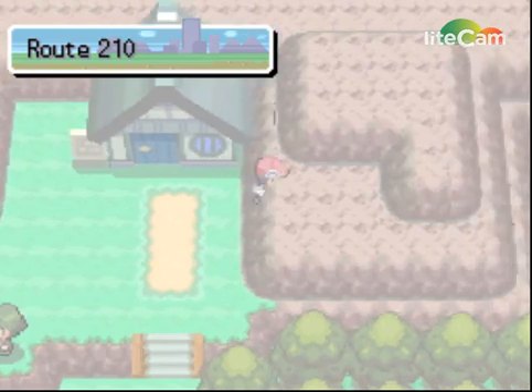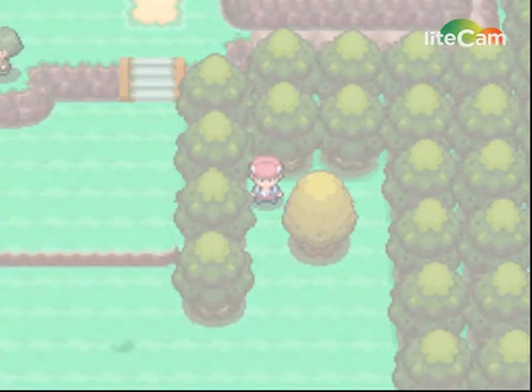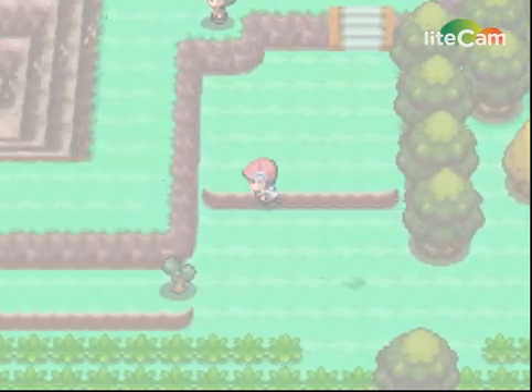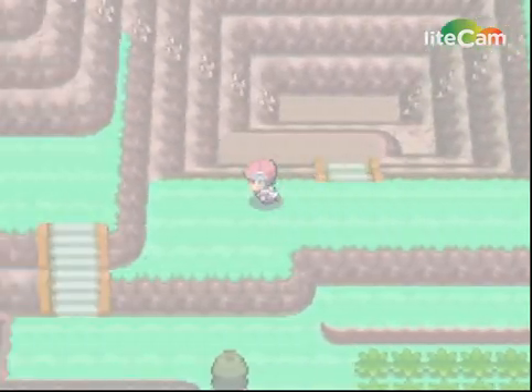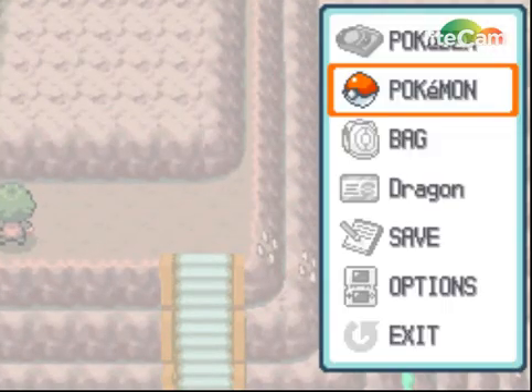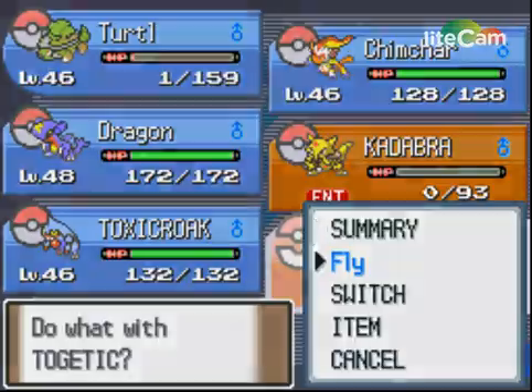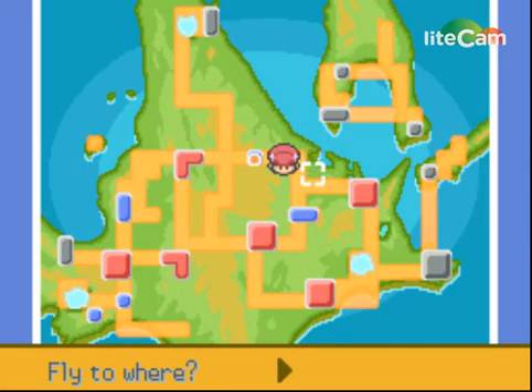I'm pretty sure I'm supposed to go to Veilstone City. There's Fly — if I'm not wrong, I'll take this Fly to all the towns and cities. That's it — all the codes will be in the description. I'll see you guys in the next video, peace out!